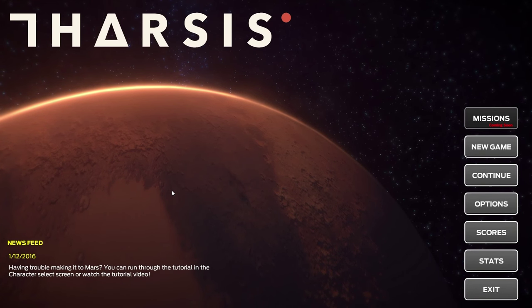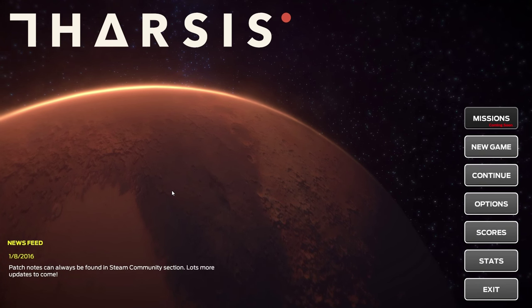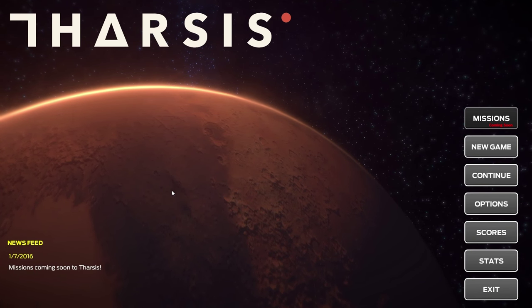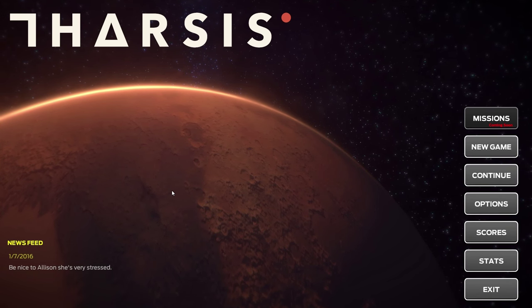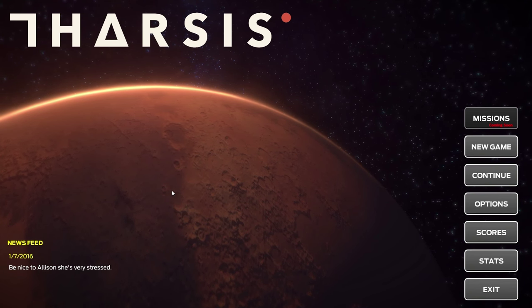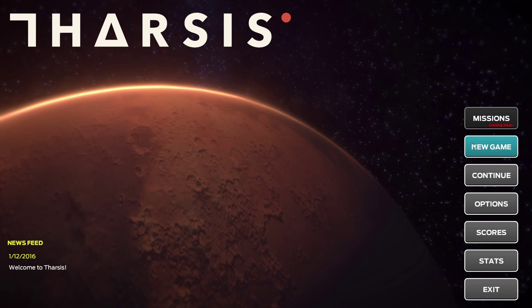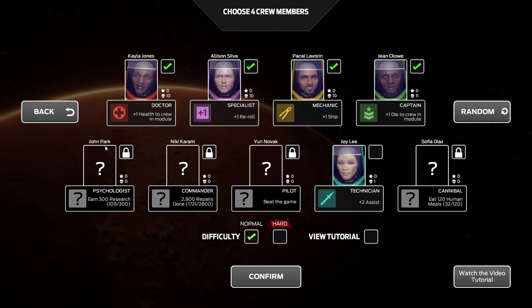Welcome to Tharsis. For those of you who haven't seen my previous video on this game or seen any gameplay yet, this is a strategy management game where you control the crew of a spaceship trying to get to Mars when disaster strikes. You have 10 weeks — about 10 turns — to get there. Without further ado, let's jump into the game and I'll briefly go over some gameplay elements as we go.